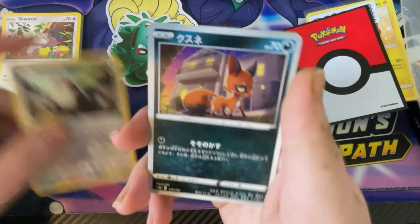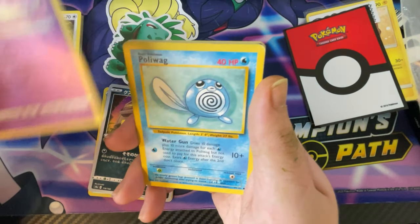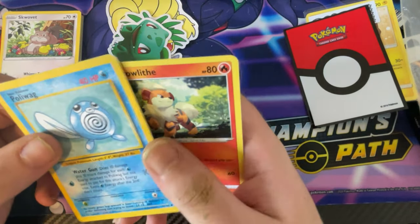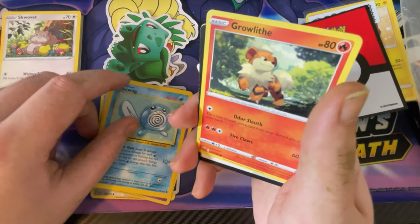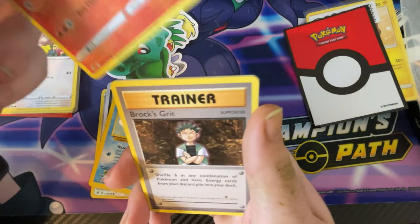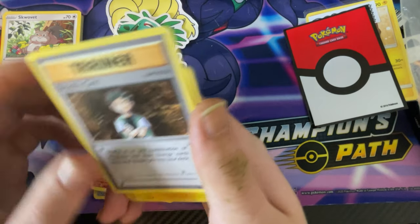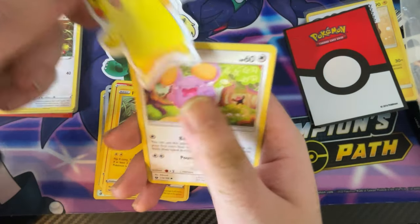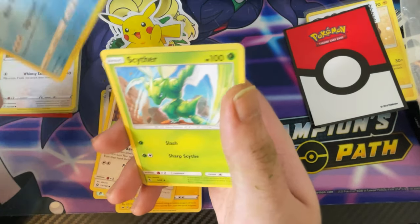We've got a Pidove, we got - oh, what's it called? We've got a Poliwag, and that's a 1995 one - Wizards of the Coast, that one. It's a Poliwag! We got a Growlithe - I'm just gonna take the code card out, guys - we got a Brocks Grit, that's a newer one from X and Y. We got a Pikachu, a Whismur, a Snivy, and a Cipher.